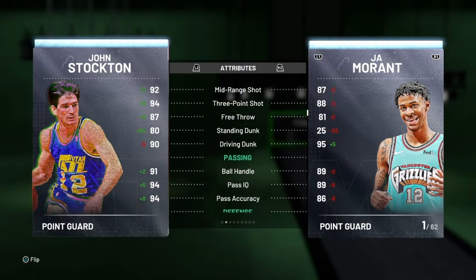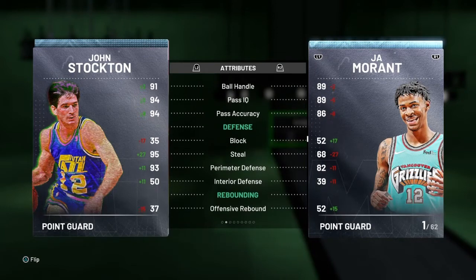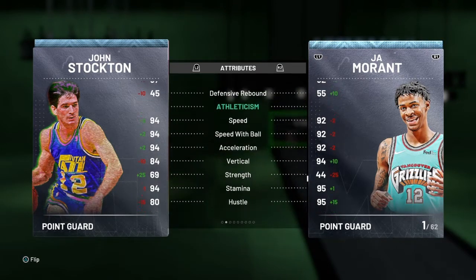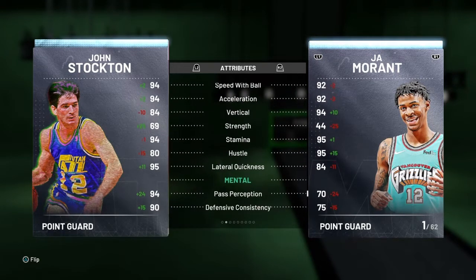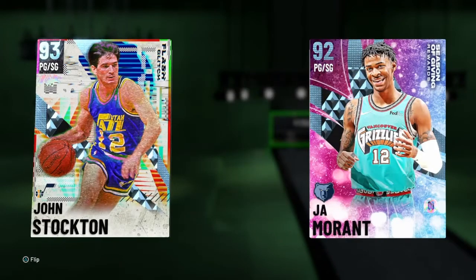The reason why I love John Stockton — he has a 94 three ball, 87 free throw, and 90 driving dunk. So Stockton can definitely catch bodies. His ball handle is 91. On defense: 93 perimeter defense, 94 speed, 94 speed with ball, 94 acceleration, 95 lateral quickness. John Stockton holds his own, and that's the reason why I have him as number one. I've had Stockton for a long time and he's really won me a lot of games. You cannot go wrong with John Stockton — he brings it on offense and on defense.